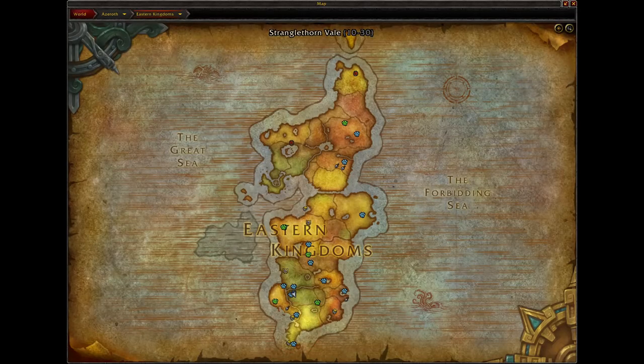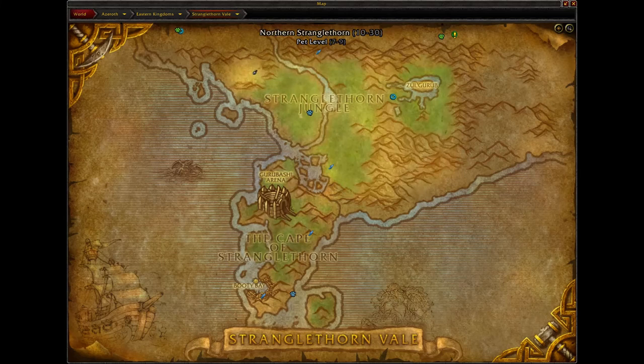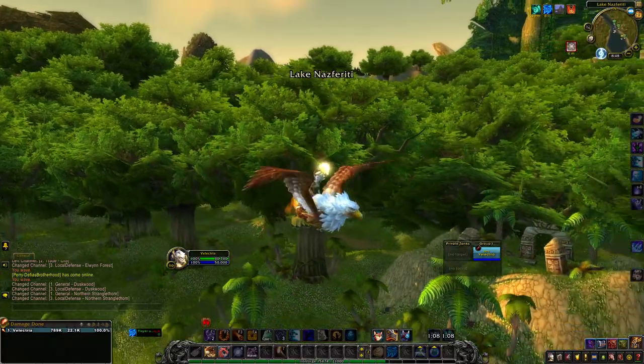Let me show you where we're going. To get started, you want to be in the Eastern Kingdoms, and we're going to head down to the bottom of the map. We want to either go to Northern Stranglethorn or the Cape of Stranglethorn. The Macaw has a chance to drop in both of these locations — it's a world drop for this area.